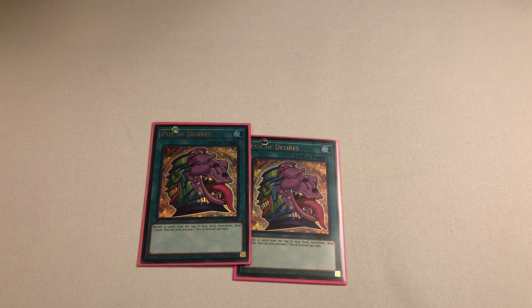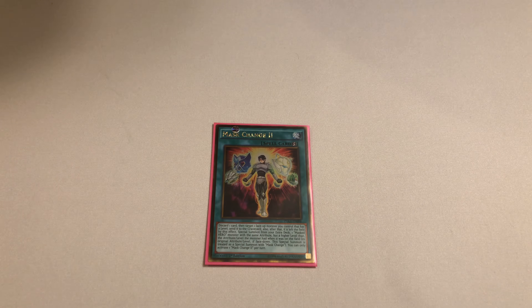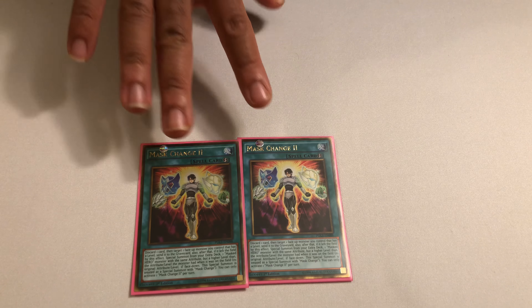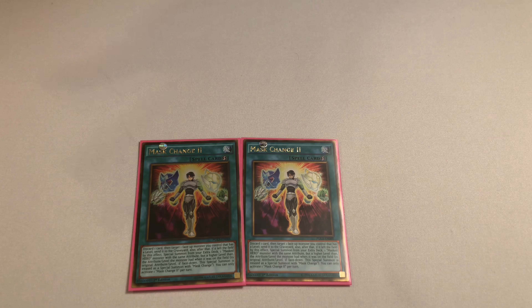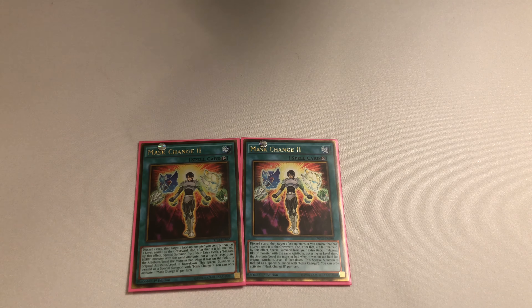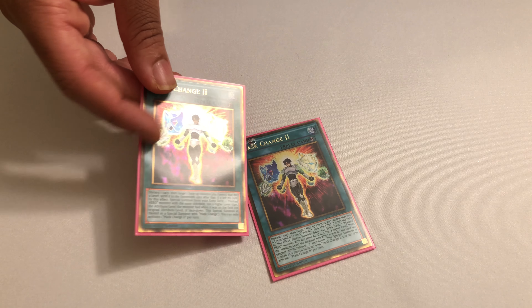Two copies of Pot of Desires — thank God for the reprints. I think it's like a $3 card, and it's obviously super solid. For some really spicy tech, I want this deck to be able to luck sack as hard as possible, so I decided to play Mask Change II. The mindset with Mask Change II is kind of the same as BLS. Ideally, if you summon Leo Dancer — who's a 3,500 attacker that can attack twice — and don't kill your opponent with that, maybe you can turn Leo Dancer into Dark Law, which is another 2,400. Dark Law can kind of be a stun card, but you're not going first with this deck anyway, so this is basically another cheese card to try and OTK your opponent.